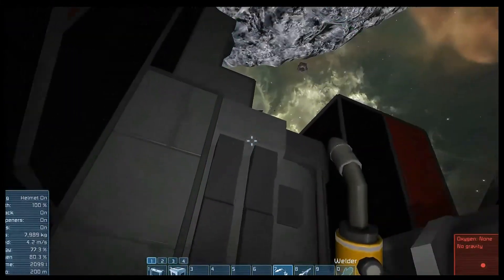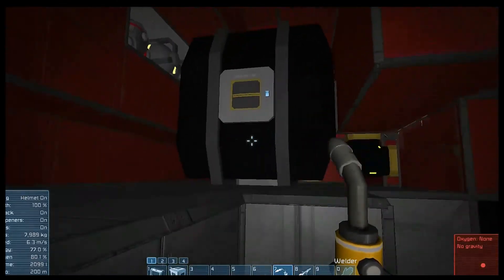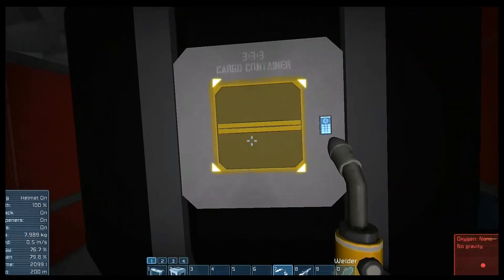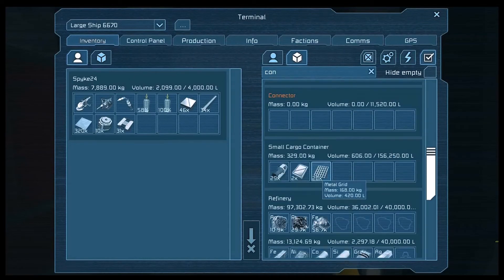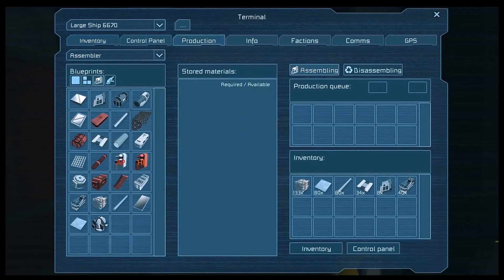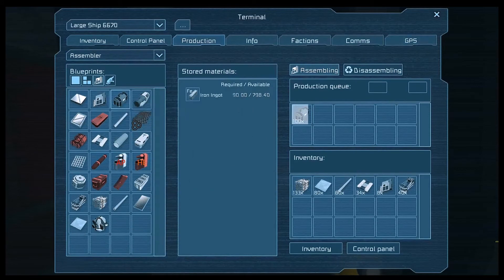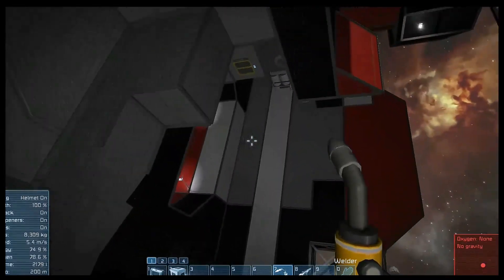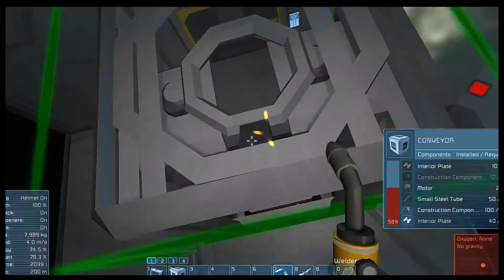Oh yeah, where are all my construction components? They're in the assembler. That means I need more construction components. And I need even more construction components. You pulled all your ice in. Yes. Alright, that's what we wanted to do. Now we want to place an antenna.